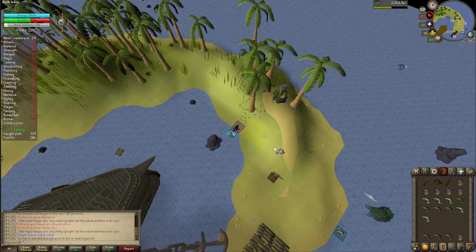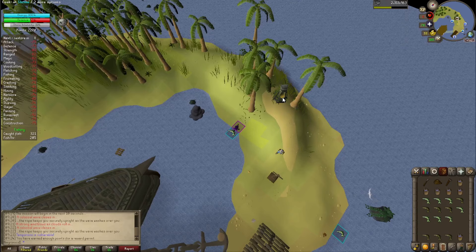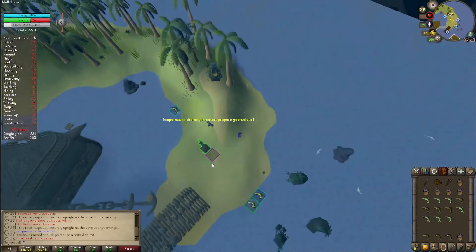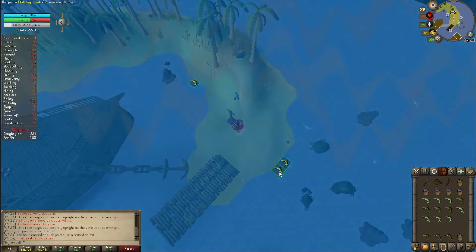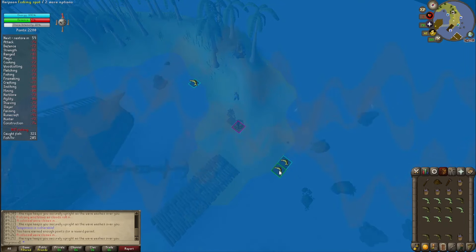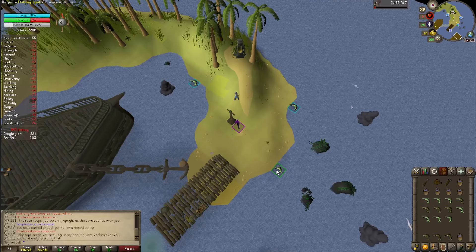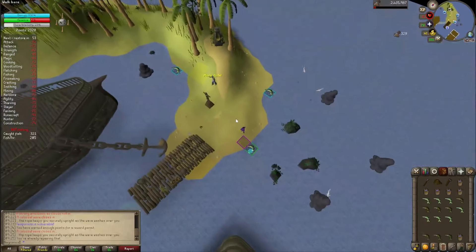Let's go ahead and get a little bit of a head start. It's shown up right as we go to cook. Tempoross is throwing a wave, so we'll tether first. Repair the mast just in case, and continue fishing.